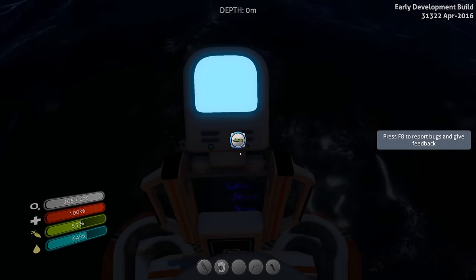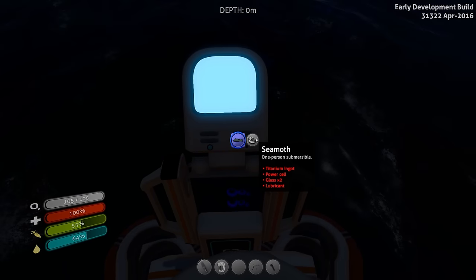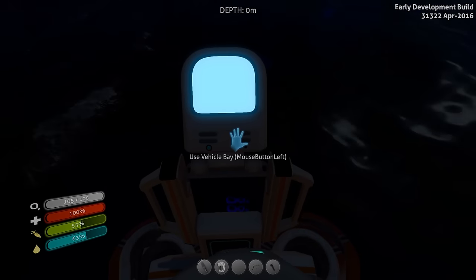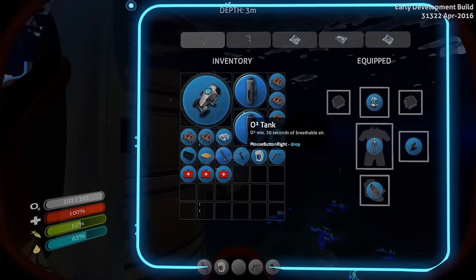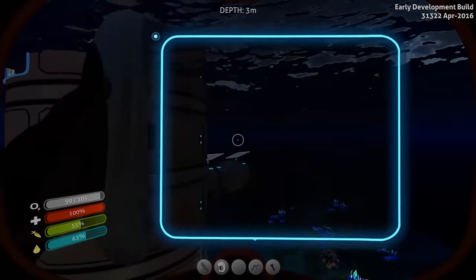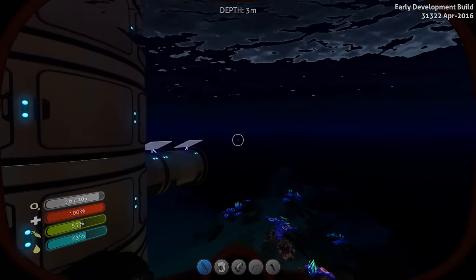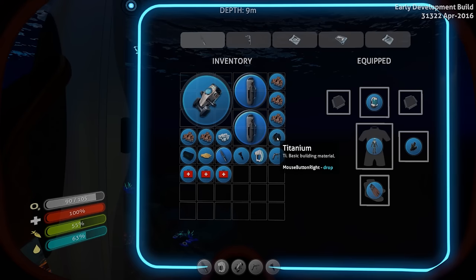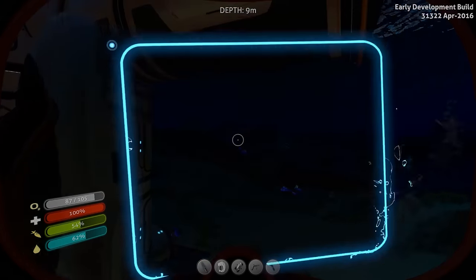Alright, vehicles: Seamoth requires a titanium ingot, power cell, two glass, and a lubricant. Honestly not that hard. So what we need — obviously sea glide — if the game actually wants to work with me. We don't have — we kind of need a battery to refill our sea glide.